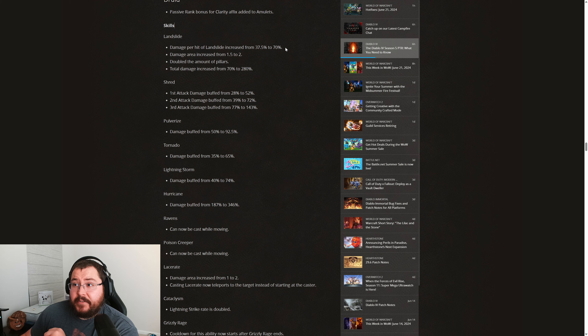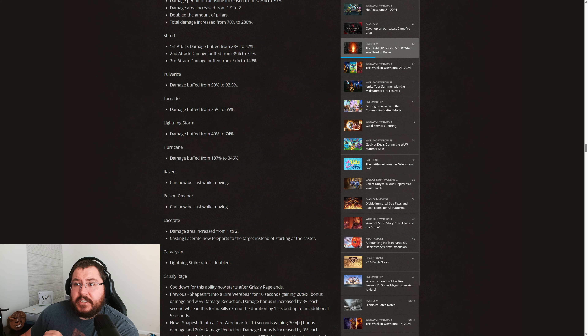Now on to the skills. As mentioned in the campfire chat, all of our skills are going to be getting a buff. For Landslide, damage per hit is increased from 37.5% to 70%, damage area increased from 1.5 to 2, double the amount of pillars, and total damage increased from 70% to 280%. The damage area increase and doubling the pillars on the base Landslide cast was definitely a much needed change.